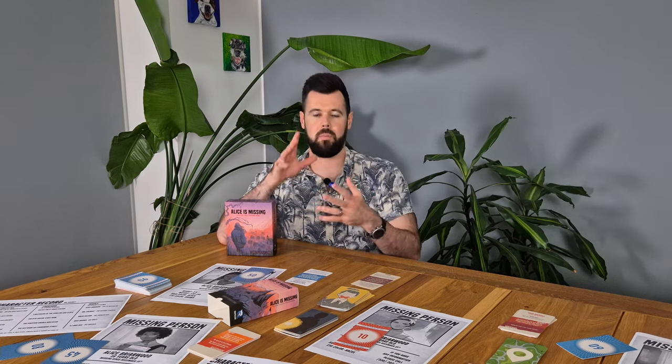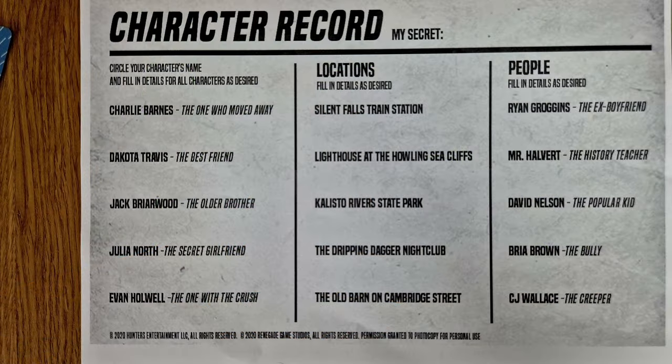Eventually, some cards will narrow down the location and the culprit based on what you've drawn throughout the game. At the 10-minute mark, someone goes to where Alice is and finds out what happened to her. Each game will be different because you get different prompts, and of course the story in between is up to you. There are also a number of different endings for what's happened to Alice. Afterwards you have a debrief and talk about what happened — and that's literally it.